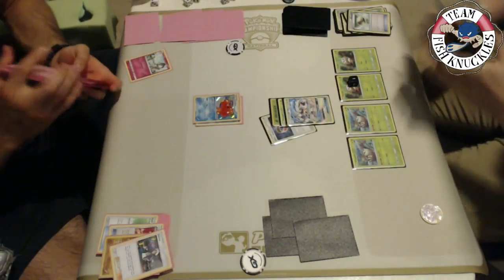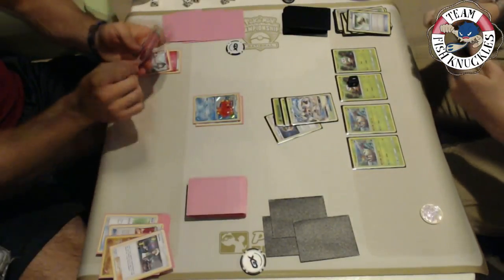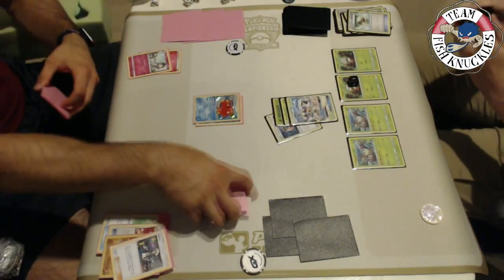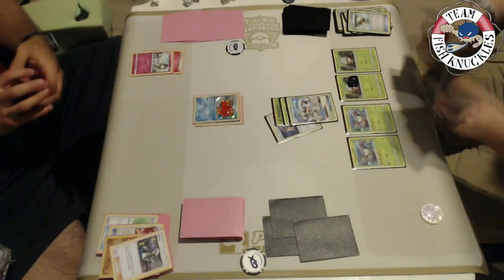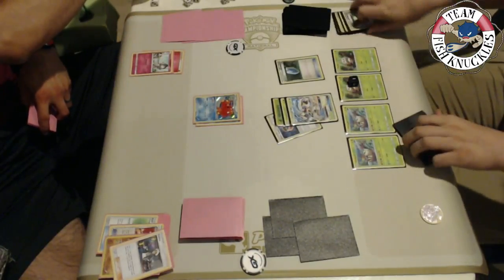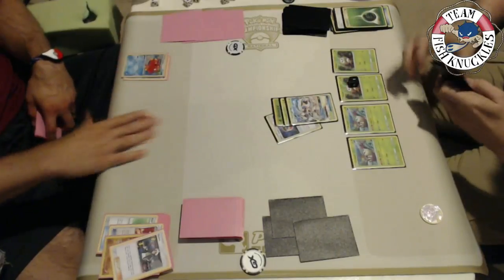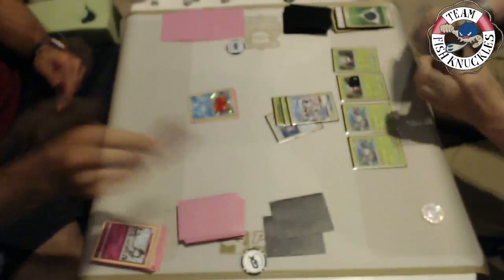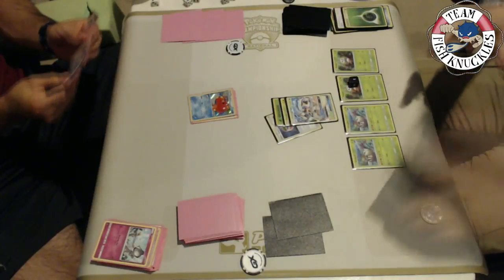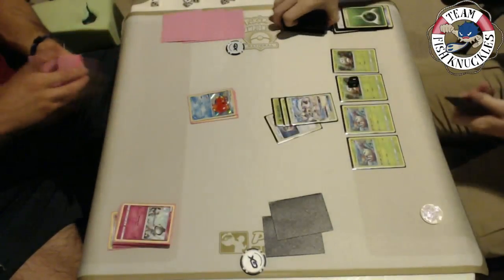Vlad attaches a Fairy Energy and uses Abyssal Hand for five cards but doesn't find a Super Rod or Lure Ball, so he can't get another Ralts. If Kenton knocks out these remaining Ralts it's very bad for Vlad. Kenton uses VS Seeker — does he have a Guzma in the discard? Yes. Kenton uses Guzma to bring up the Ralts, retreats, and uses First Impression for the knockout. Kenton goes down to two prize cards. Vlad now essentially has one Gardevoir path and no Ralts — this is looking like game.